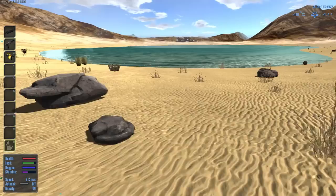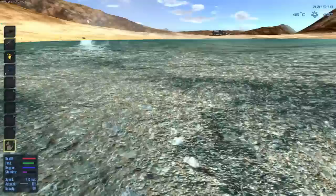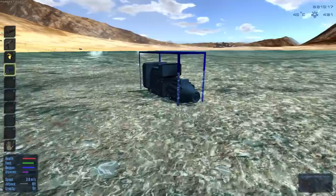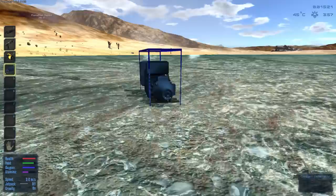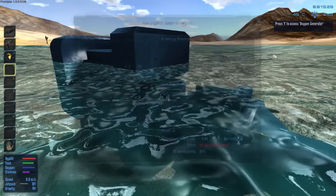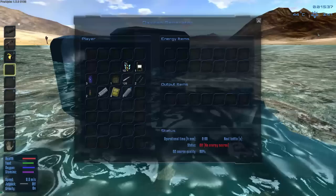Let me go into my inventory. Oxygen generator — let's place this down over here in the water. We have fuel for it, absolutely. The trick for the oxygen generator is placing it in the water so it actually starts pumping water and doing its own little magical scientific nonsense — blinded me with science, right? Now if we access this, it'll tell you: status off. The source quality is going to be 80%. The higher the percent, the faster it'll actually produce oxygen for you.